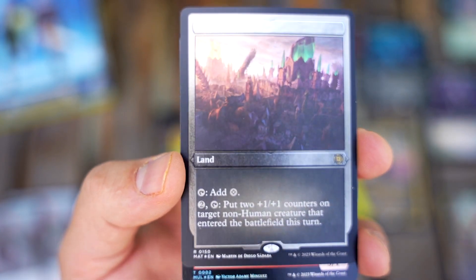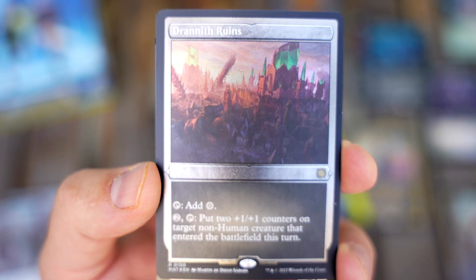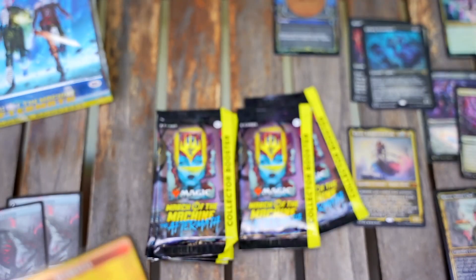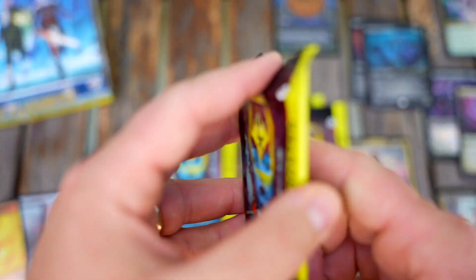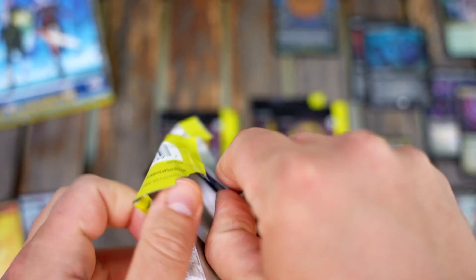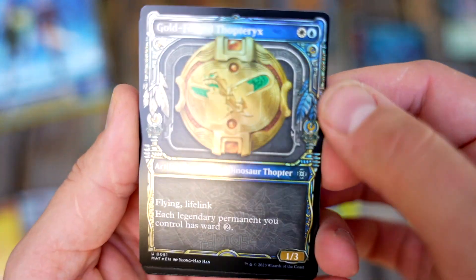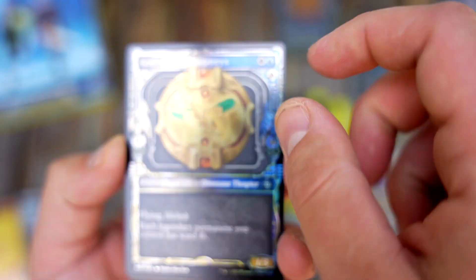Drannith Ruins — really cool card. Pay, tap two to put two +1/+1 counters on a target non-human creature that entered the battlefield this turn. That's a card that will go in a lot of counter decks. There are cards people are really going to want; it's just going to be pretty easy to get them in a 50-card set. Goldforge — what is that, Thopteryx? That foiling is really weird in that white section.